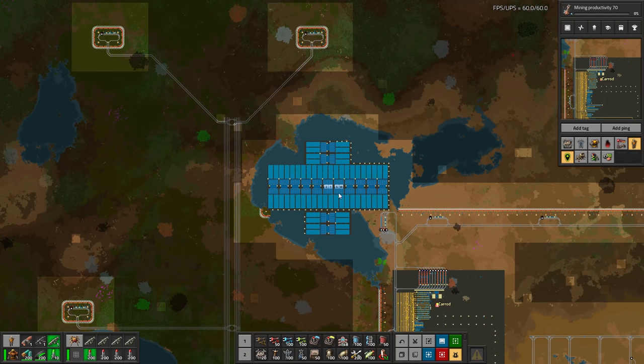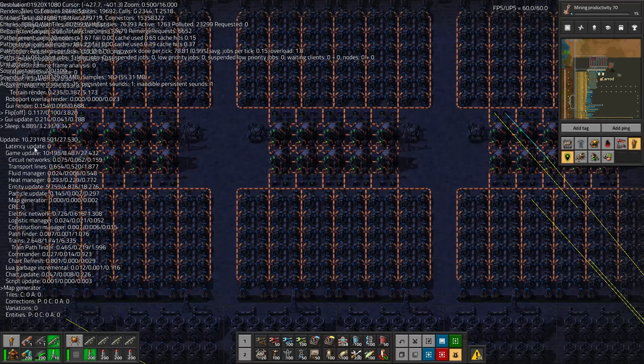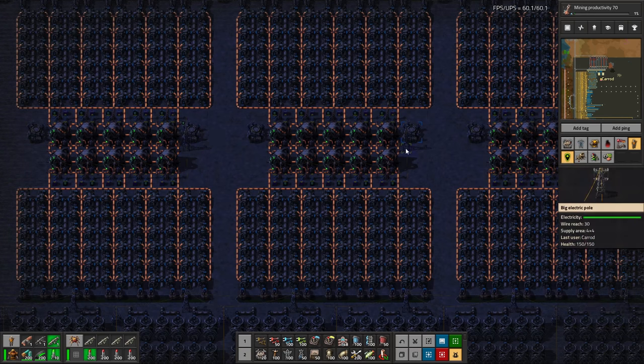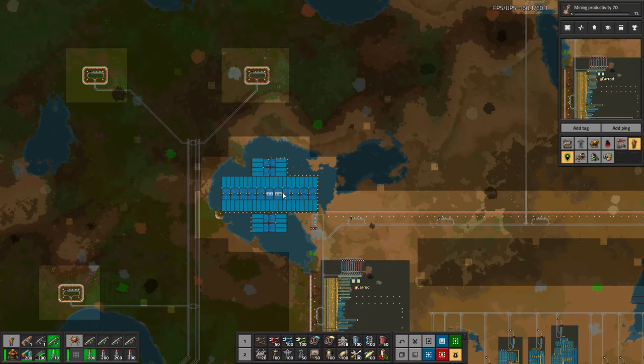It also runs on nuclear. There's 21 gigawatts worth of nuclear power. They said they don't really like solar and the idea of having solar spread out throughout the map, so they went completely nuclear, which did hurt the UPS a little bit. Although we are still, at least on my computer, a fair bit below the point where we'd start dropping below 60 UPS. Currently using about 17 gigawatts of power, which is quite a lot.